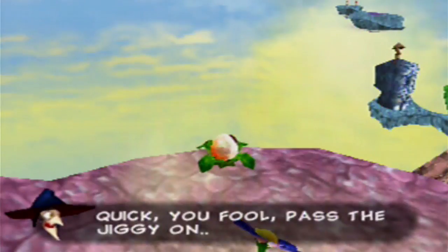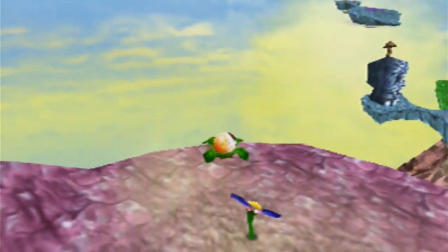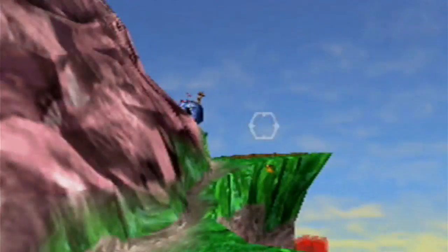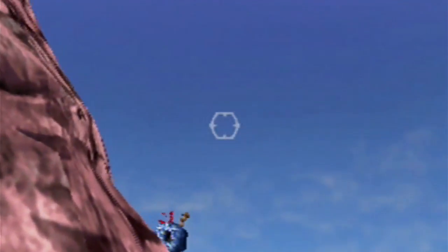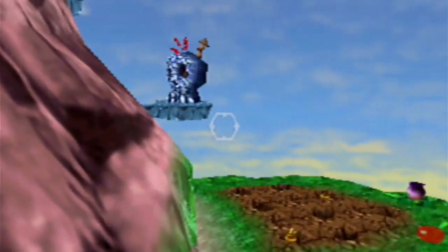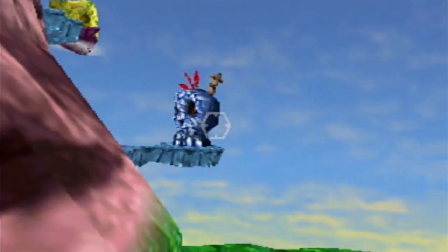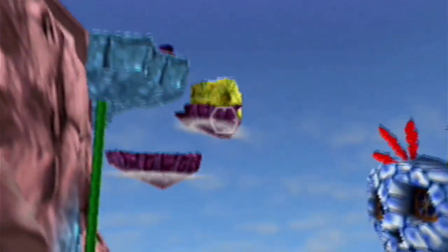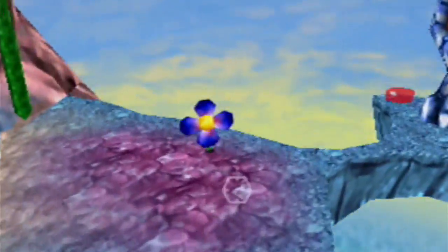Pass the Jiggy on! Okay, so that next eyeball is next to the blue Mumbo hut — so once we see a blue Mumbo hut, it's right over there! Unfortunately, unlike as Kazooie, there's no way to fly faster as the bee; you just have to keep going the same direction. Now, that disgusting thing up there is a cheese wedge, and there's a Jiggy and a Jinjo inside of it, so eventually you'll have to make your way over to it.